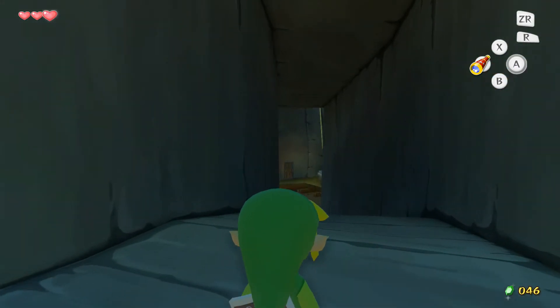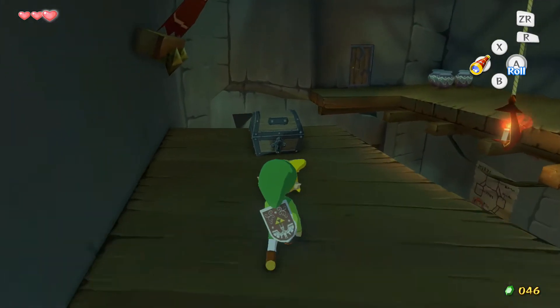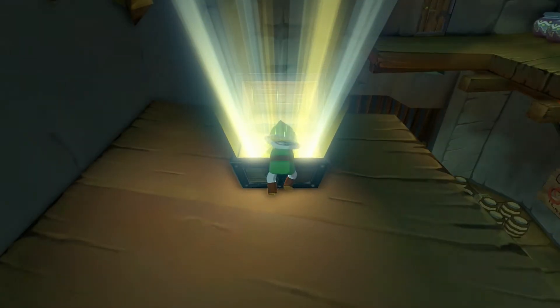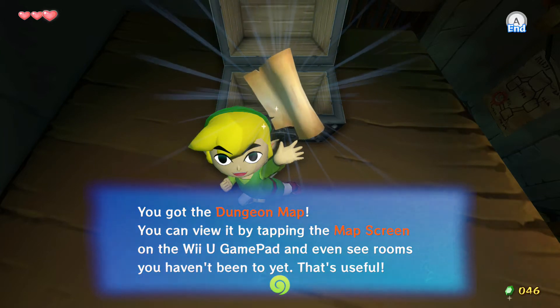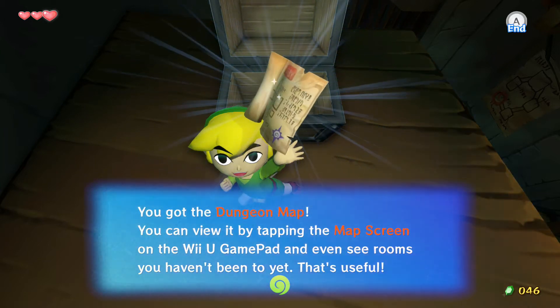It's handy to pick up rupees because you don't know when you're going to need to buy something. There's a treasure chest - look at that, the visuals look so nice. We've got the dungeon map. You can view it by tapping the map screen on the Wii U gamepad and even see rooms you haven't been to yet - that's useful.